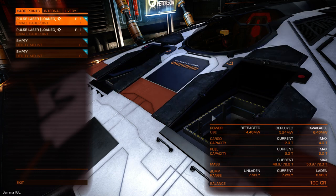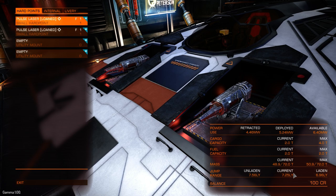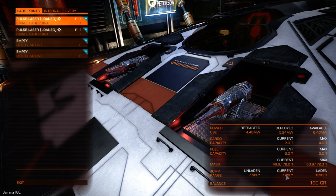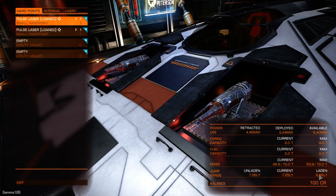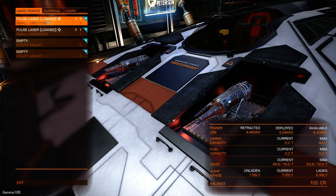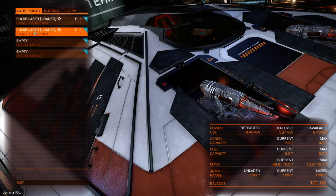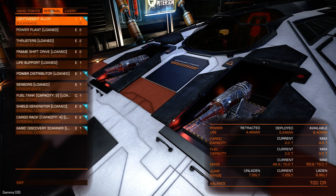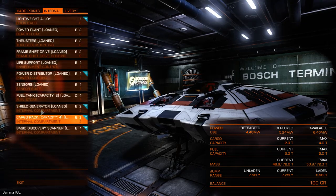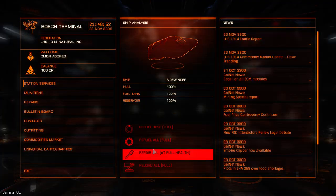If you go into outfitting, it shows you all your current distances. Current jump range is 7.25 because I've got two tons of silver in my hold. If I was fully laden, 6.96 is how far I can go, and if I was unladen, 7.56. If I wanted, I could make this in one jump simply by selling one of my guns — one of my lasers. You can even make more space by getting rid of stuff like your scanner. I wouldn't really recommend it right now, though. Let's just go ahead and do this job.